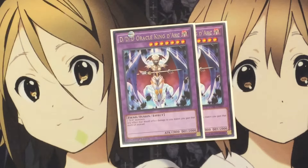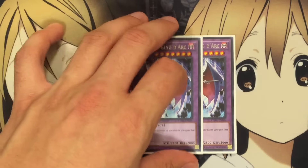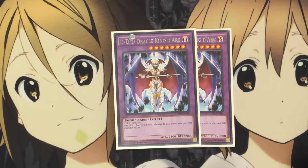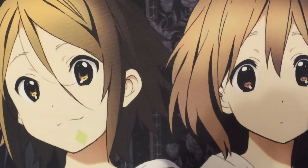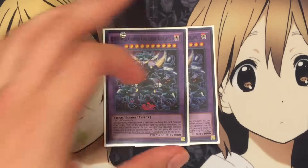I run three Oracle King d'Arc — only have two at the moment. It's a fusion monster that requires two DD monsters. Its effect is simple: any effect damage that would inflict damage to you makes you gain it instead. He's got great attack stats, and the fact that all your Contracts now make you gain life is really great with this card. I also run three, but only have two, of DDD Wave of Bling King Caesar Ragnarok — just another great fusion to make use of. Once per turn, when an attack is declared involving this card, I can target one other DDD or Dark Contract I control and return it to the hand, then target one of my opponent's face-up monsters and equip it to this card, gaining attack equal to that monster.